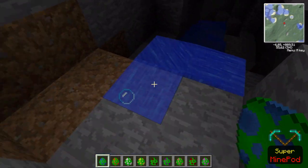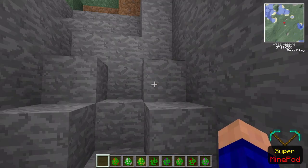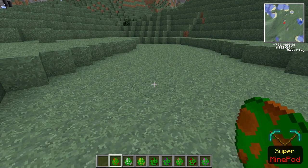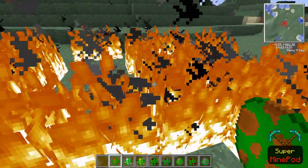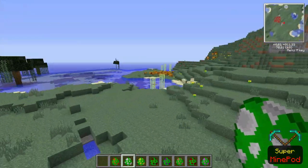Okay, so then we have the fire creeper — it throws fire down everywhere. Then we have the ice creeper, which is really cool.